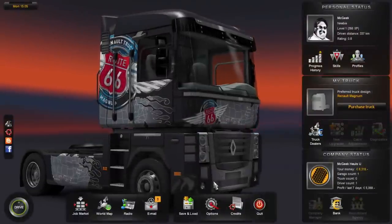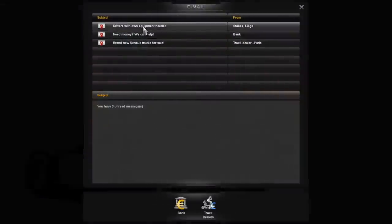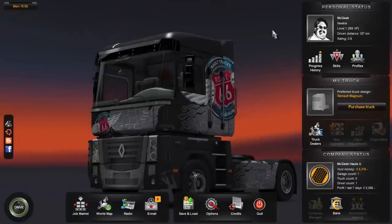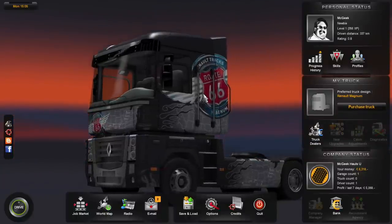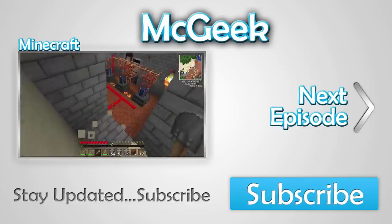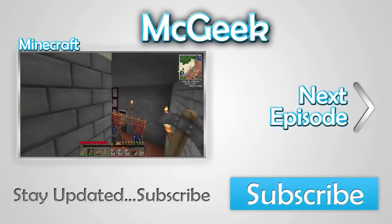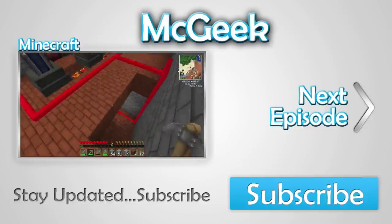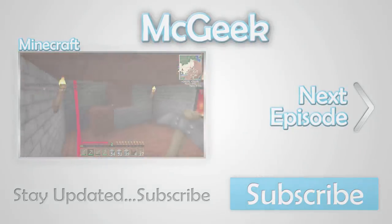Apply — alright there we go. Let's check the emails: drivers with own equipment needed — skill drivers with their own trucks, not for us. However we could pull out a loan, but I think we'll save that for next episode. Thank you for watching — we are now in Brussels. Tune in next time.